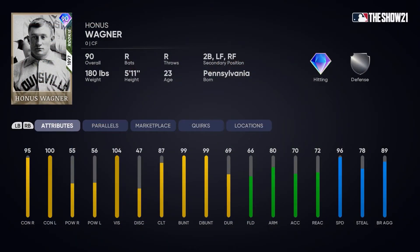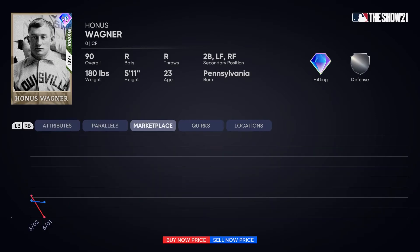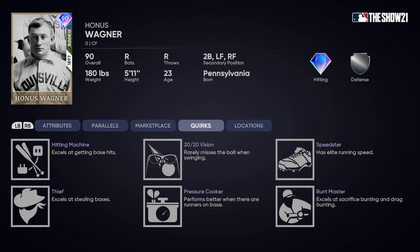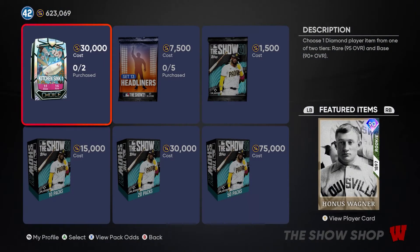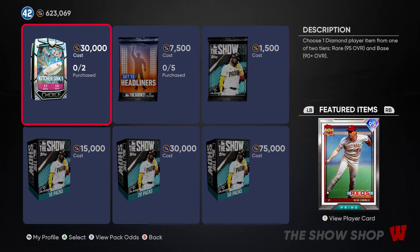Next is a 90 overall Honus Wagner diamond card, slotted as center fielder but can also play second base. He has 95/100 contact, 104 vision giving him diamond hitting, but 66 fielding, 80 arm strength, and 72 reactions make him a defensive liability in the outfield. He does have 96 speed and 78 stealing, with quirks including hitting machine, 20/20 vision, speed, thief, pressure cooker, and mudmaster. Best used as a pinch runner or second baseman, but there are better outfielders available.